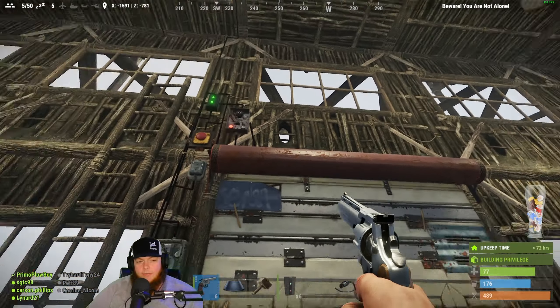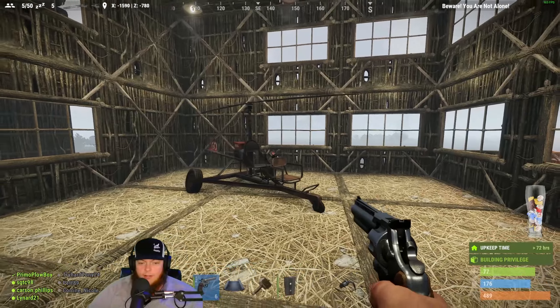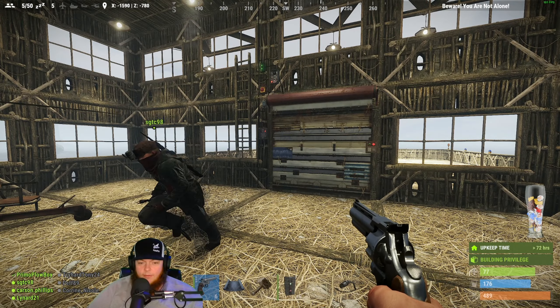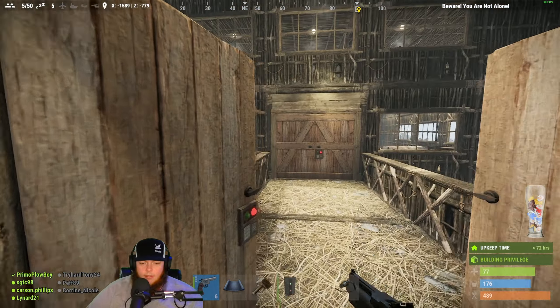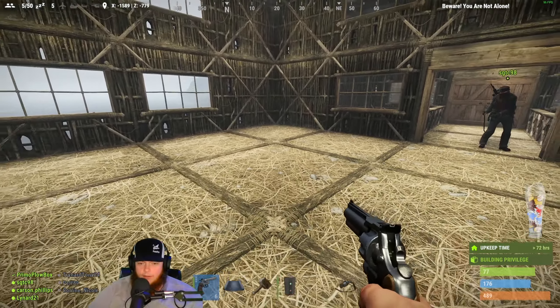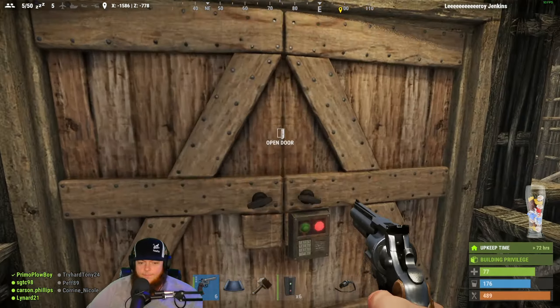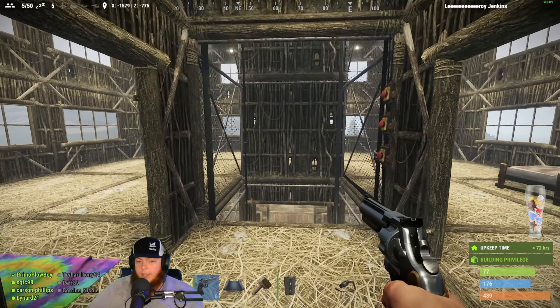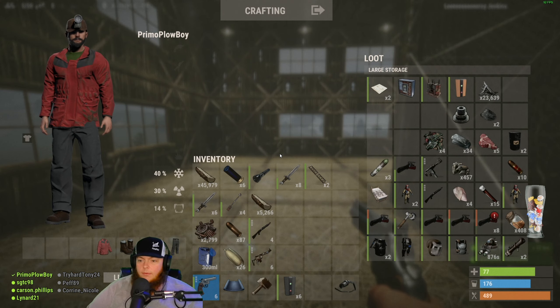The only thing that sucks with this system is if you come in from out there, you gotta remember to close the door — that make sense? Kinda annoying. Anyway, there's Sarge's helicopter, guys. We need another one — maybe we'll go get one. I want to go to Bandit Camp tonight anyway. Sarge, you want to do an upgrade party or what do you want to work on now? Yeah, we can.